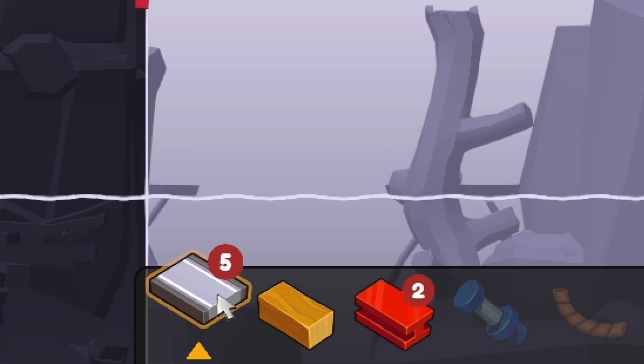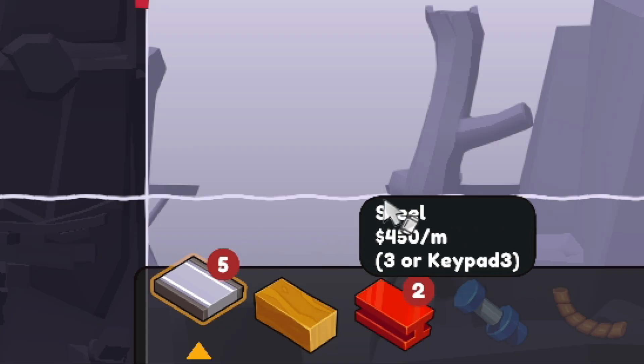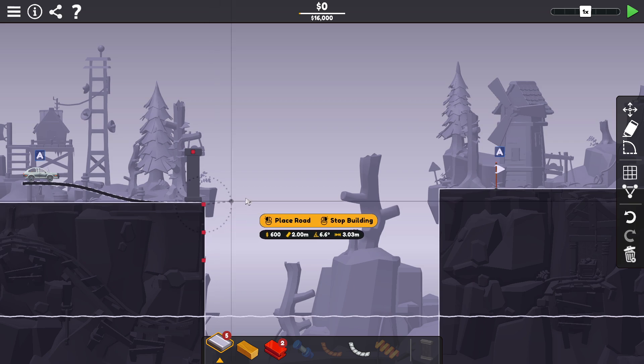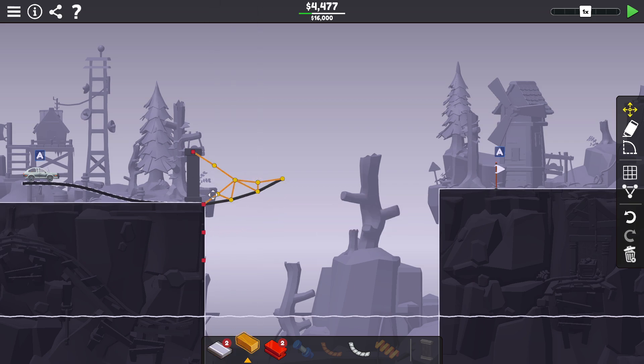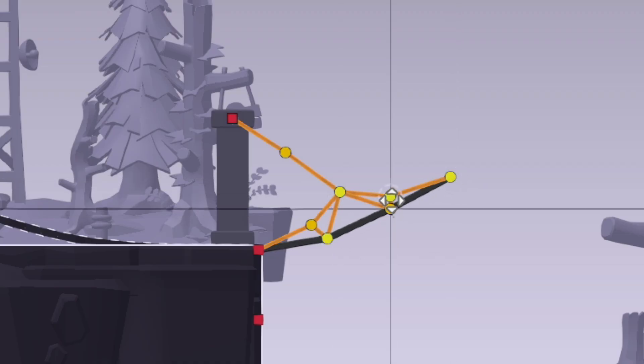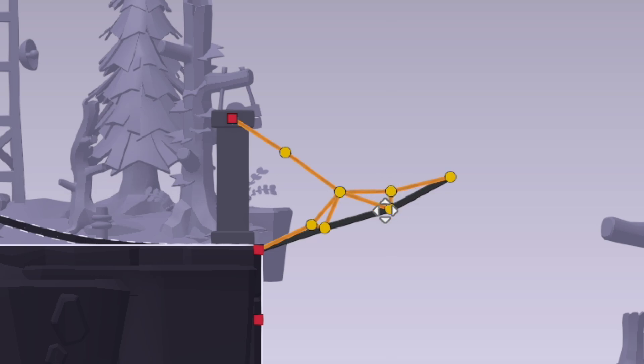We only have a few things to build with. They give us five road pieces, two steel, and then we have an unlimited amount of wood up to our budget. We have $16,000 to spend on this thing in order to build a ramp that's going to get us from point A to, well, to point A, I guess. I'm sure this is going to take a little bit of tweaking. I don't know if this is going to be steep enough — we might want a steeper angle. That's a pretty far jump for this car to make; I don't really know how fast it goes.